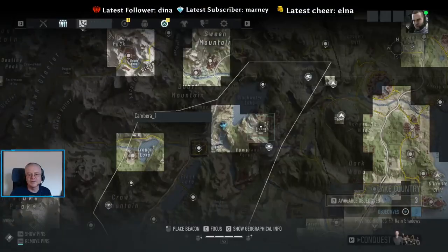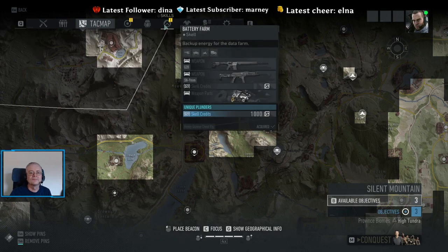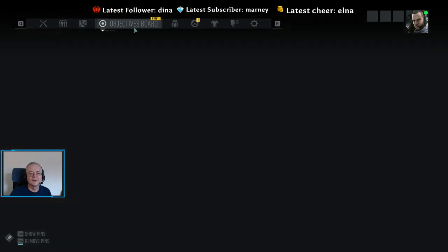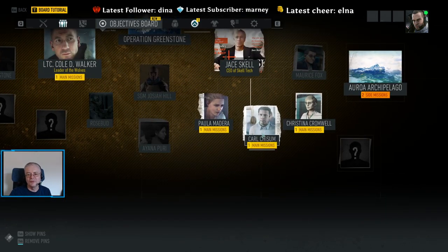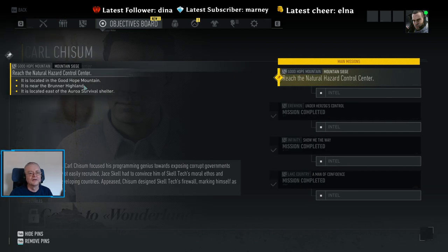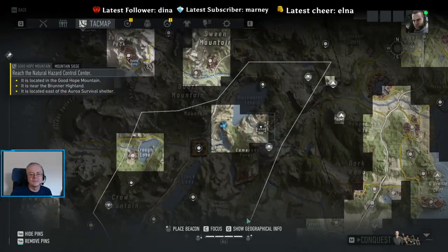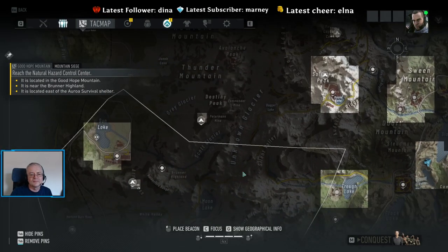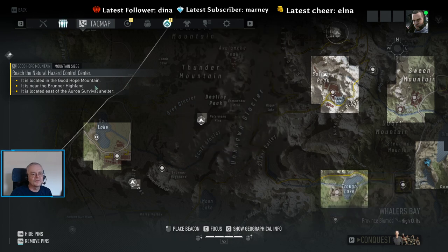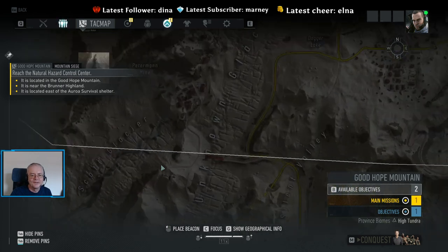Where have we got to get to? Objectives board. Carl Chisholm. Natural hazards control center. Natural hazards in Good Hope Mountain Province, which is this province here — up here.